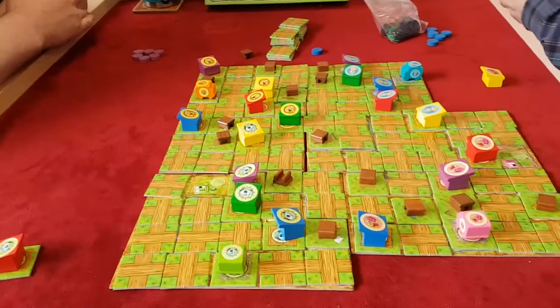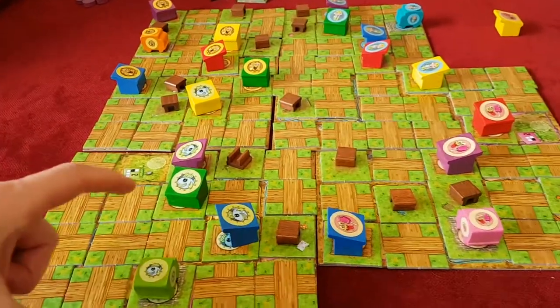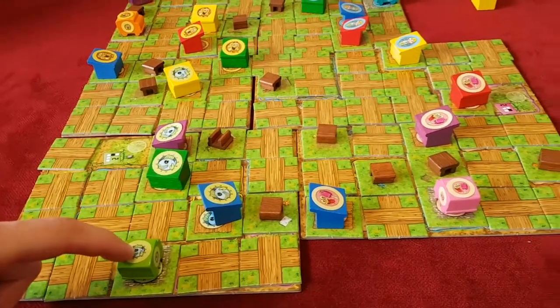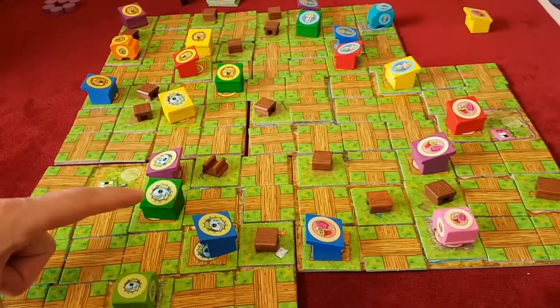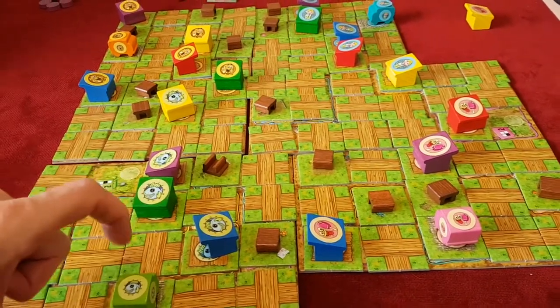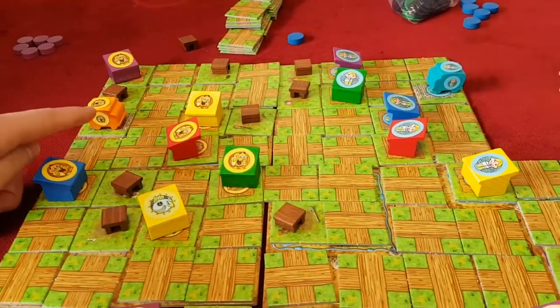It's a game by Friedman Fries, hence all the Fs. Essentially you're trying to build market stalls, like this fish stall here, as close as possible to the delivery trucks that at the start of the game are seeded around in various places. You've got four types of trucks around the edge of the board, four stalls - so there's green here - you're trying to get your fish stall as close as possible, and my cheese stall over there, we're trying to get as close as possible to the cheese van.